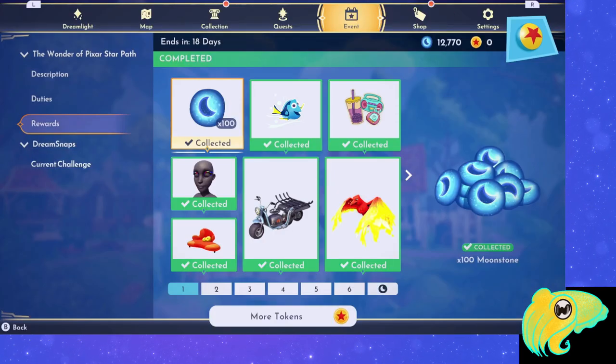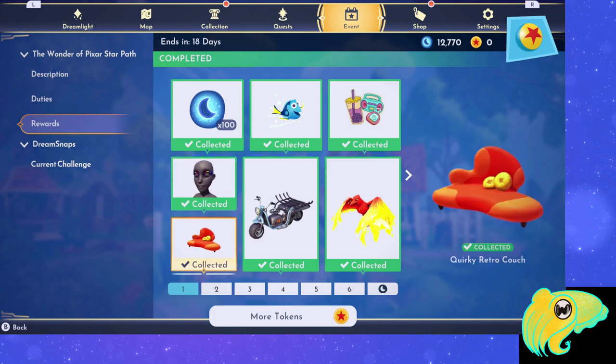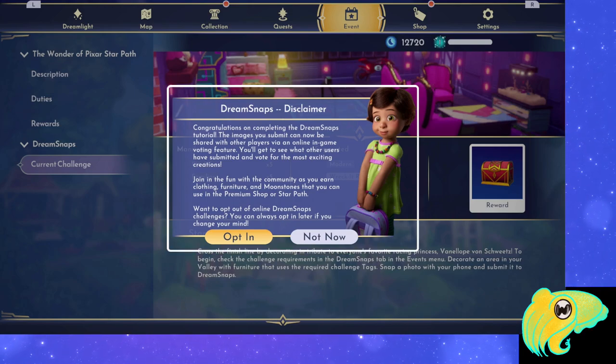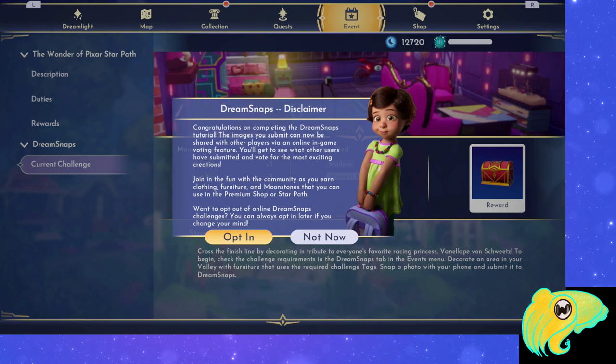Now we can move on to unlocking the Dream Snaps feature. Go back to the menu, event tab, down to current challenges. If it still says playful and familiar, you might have to actually click when you get to the current challenge. What you want is to bring up the Dream Snaps disclaimer. Read through it — it tells you congrats on completing the tutorial, and that now images you submit can be shared with other players. This is optional; you don't have to share your photos or participate in these challenges. But you do need to opt in if you want to use the Dream Snaps feature — you can always opt out later.